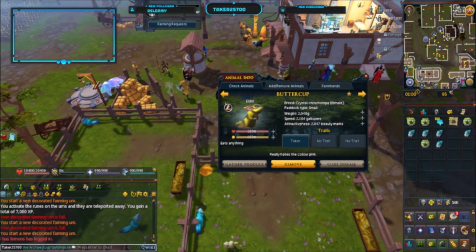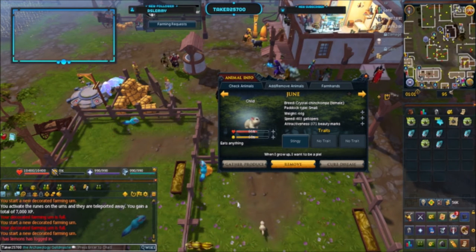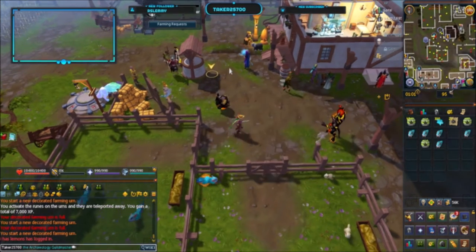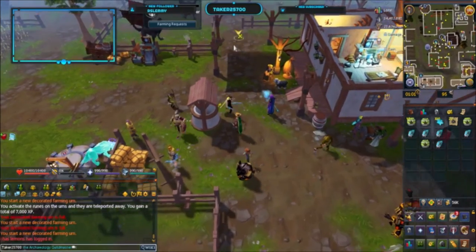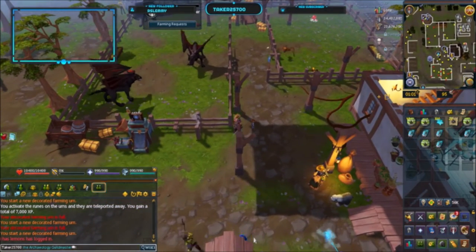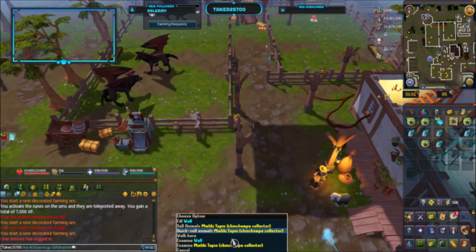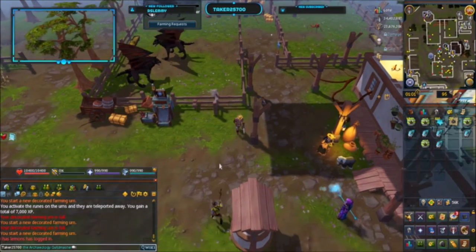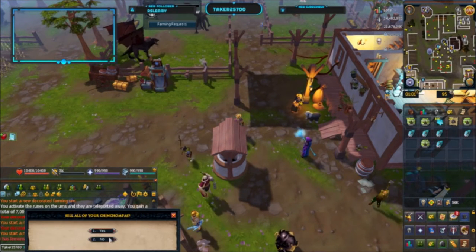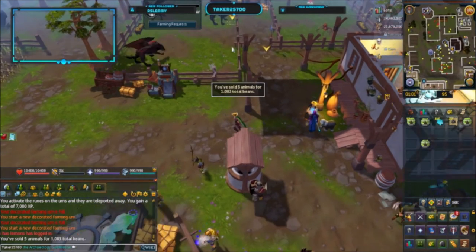These two pens are on a wonky schedule. I can show you this golden chin I just got the other day. The younger animals are in this pen, and these guys in the west pen seem to be on a different growth cycle. Let's sell these over here for some beans. My Lucky is so hard to find — she's always standing behind the well and she's very short. Sold five animals for just over 1k beans.